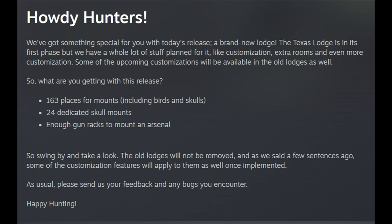So what are you getting with this release? 163 places for mounts, including birds and skulls, 24 dedicated skull mounts and enough gun racks to mount an arsenal. So swing by and take a look. The old lodges will not be removed and some of the customisation features will apply to them as well once implemented.